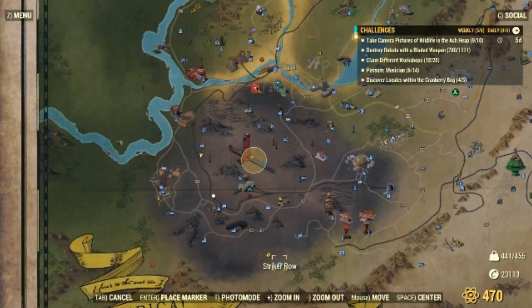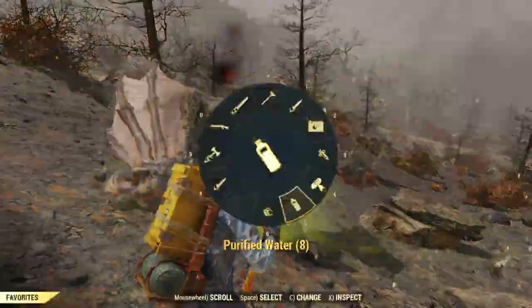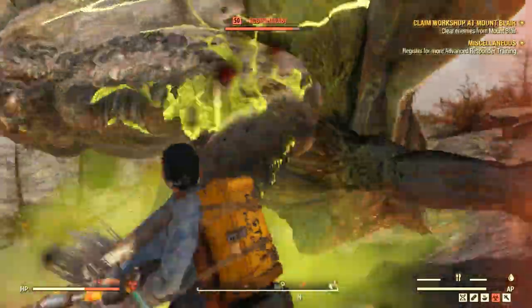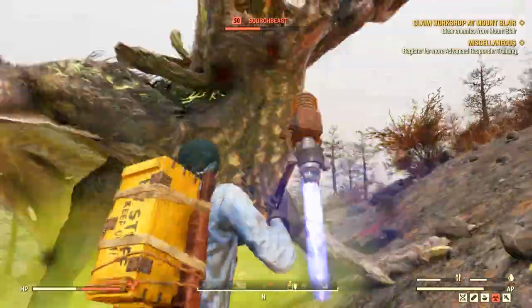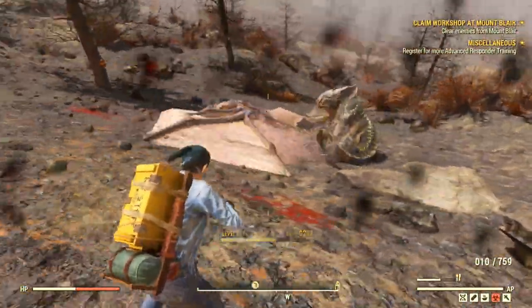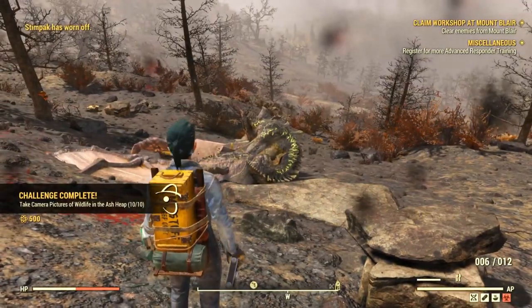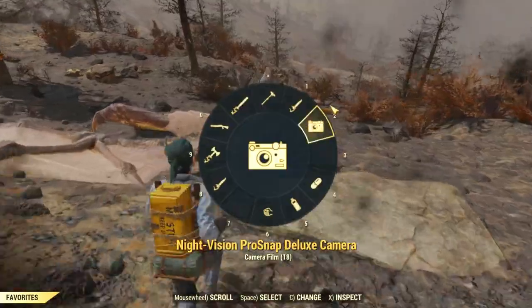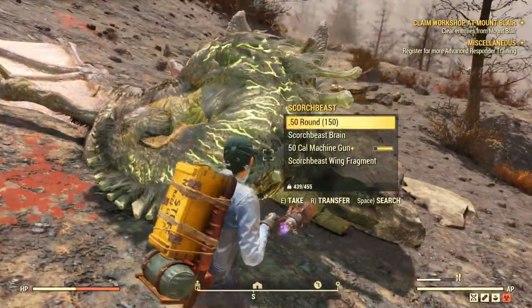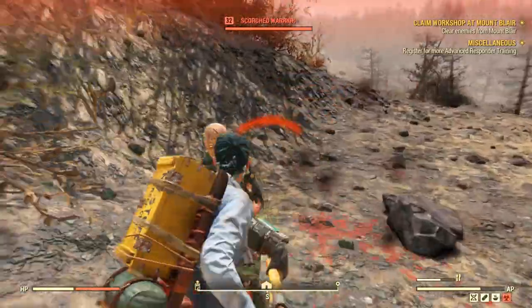Then move to the Vital Salt at Striker's Row near the fissure to encounter a scorched beast. I suggest killing it when it lands because taking a picture from afar normally doesn't register — at least not for me. And that's it — we have all ten creatures photographed and we got our well-deserved atoms.